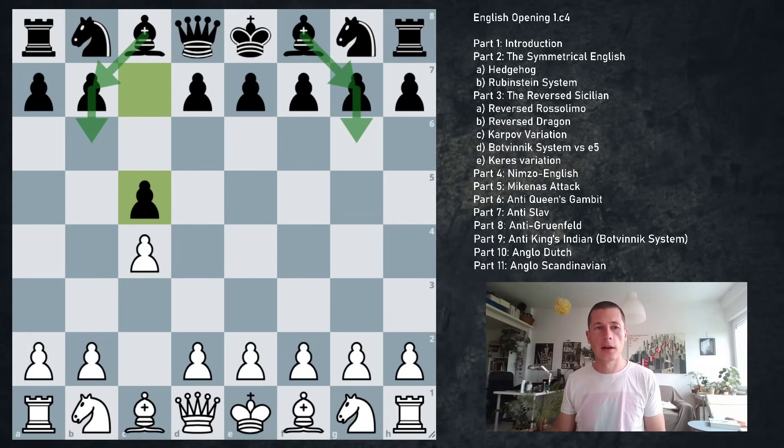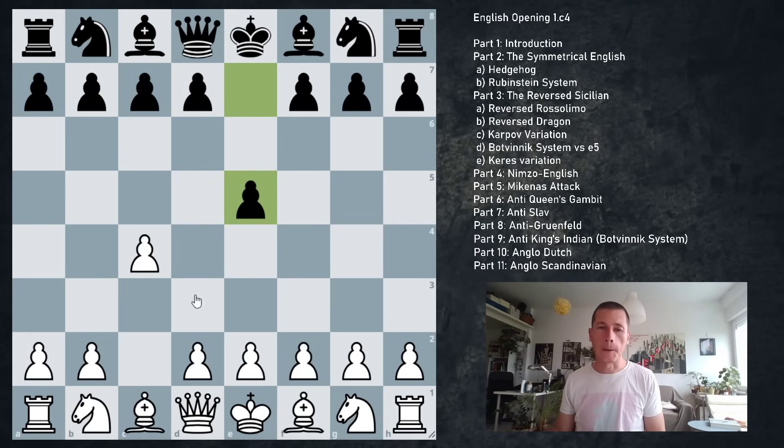With the reversed Sicilian, it's white who usually chooses the type of position we're going to be playing. When black plays e5, it's white who decides on the nature of the position. We're going to be looking at types of e5 positions where black allows the Botvinnik system — usually marked by the move g6. So on e5, g6, white can go for the Botvinnik system — I think that's the best thing to do. White can choose what to do against almost anything else.